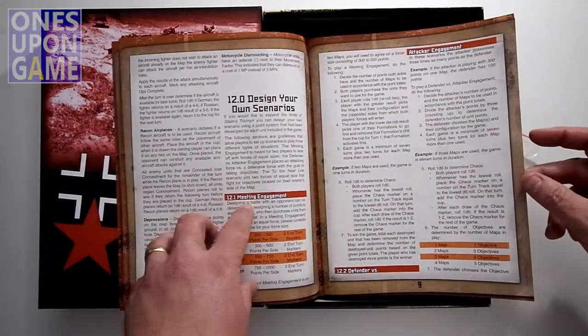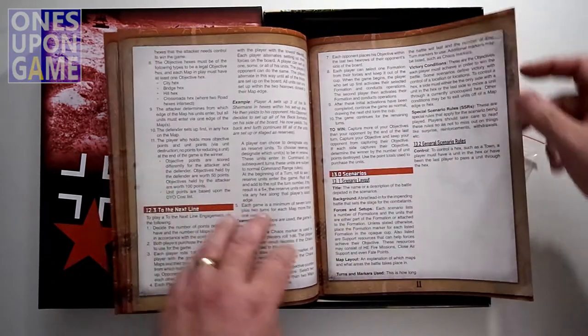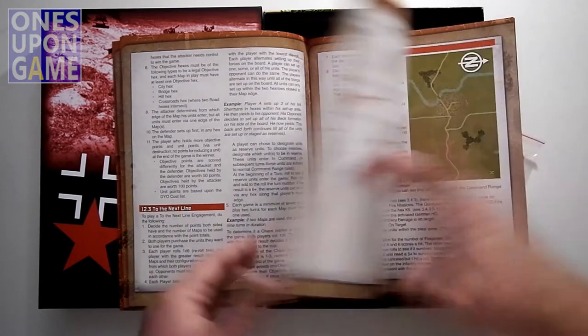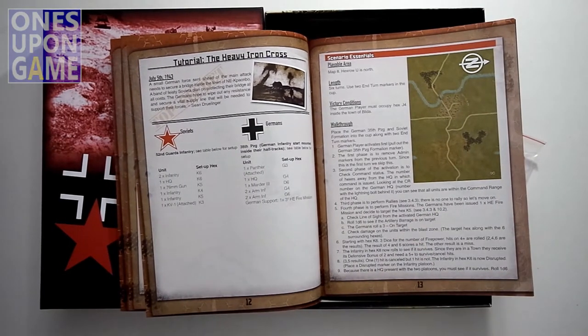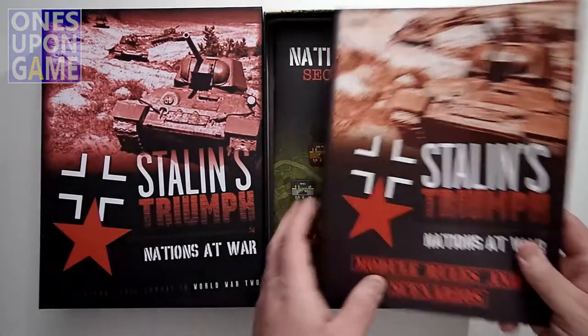You can also design your own scenarios, which is really cool. These scenarios take place in World War II, so that's the time period you're looking at. Obviously with Stalin's Triumph it could have been Cold War, but it's WWII.